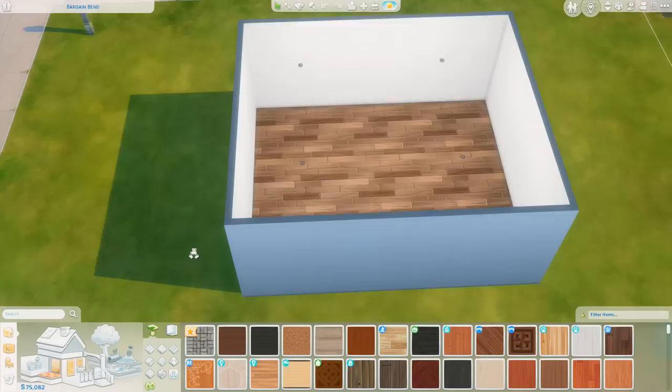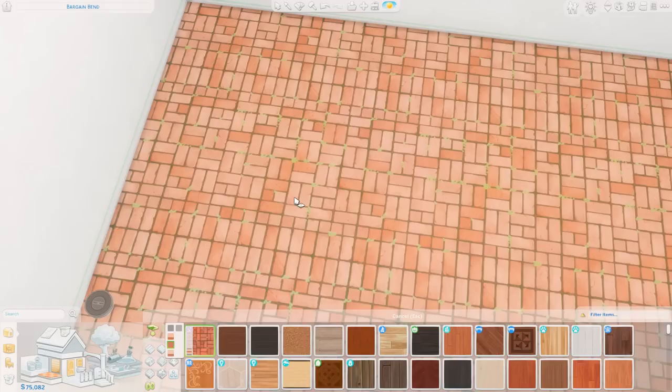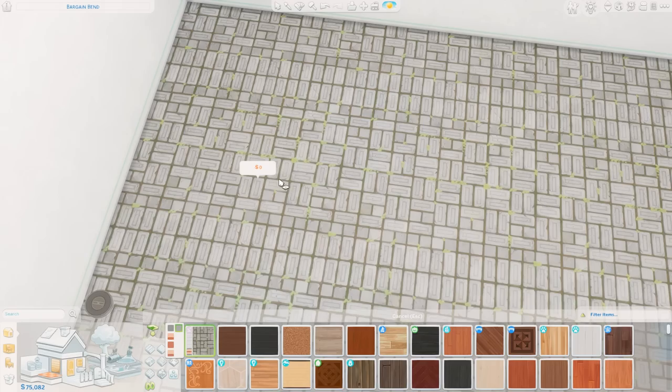First up, we have a new flooring — the Greenhouse Pavers, which looks like this. It has little bits of greenery coming throughout it. I think that's really cute. I kind of wish there was a version without the greenery though, so we could use that inside as well, but very cute.